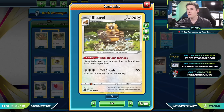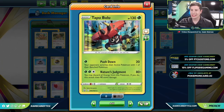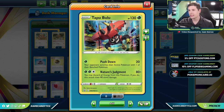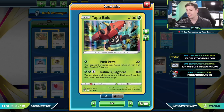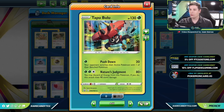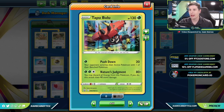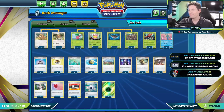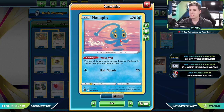Even though Trevenant is our main attacker, we do have one other Pokemon — Tapu Bulu for the Nature's Judgment attack. We can discard all energy attached to it and it does 160 damage. The reason we're playing this is that if our opponent attacks us with something like an Inteleon, they can get a prize for knocking us out and we can't one-shot it back. We need a way to get around Inteleon and those other one-prize attackers. We also have one copy of Manaphy to protect our bench against things like Radiant Greninja going for easy prizes.